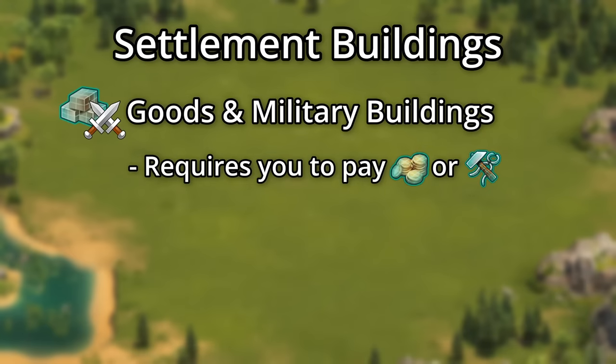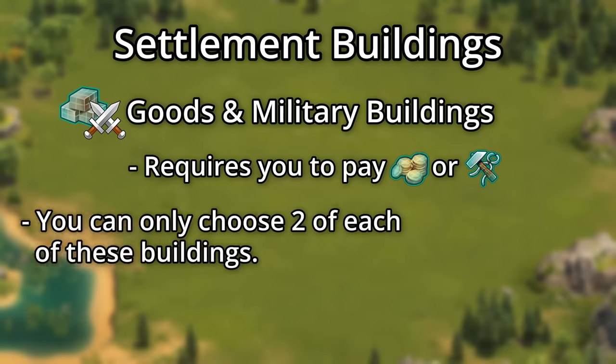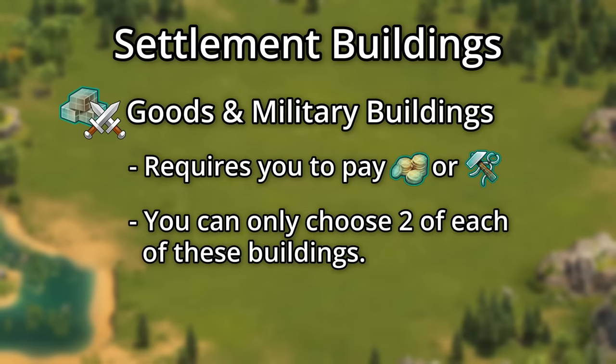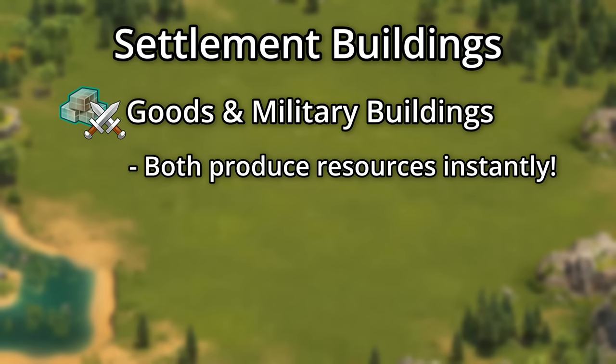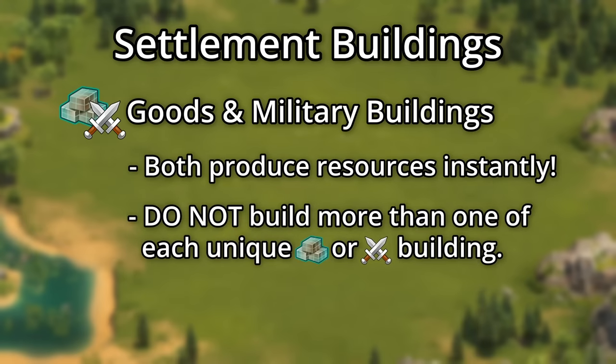You can use your coins or supplies to produce goods or units. However, you can only choose two of each of these buildings and can see which ones other members in your guild have chosen. Try to balance out your guild's stock of goods and units when you choose. Unlike in your main city, both of these building types produce units or goods instantly. So do not — I repeat — do not have more than one of each unique goods or military building. It's just a waste of space.